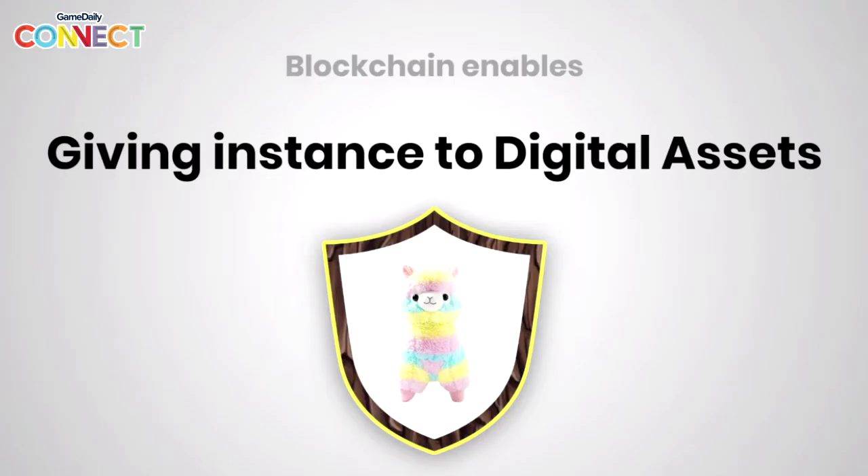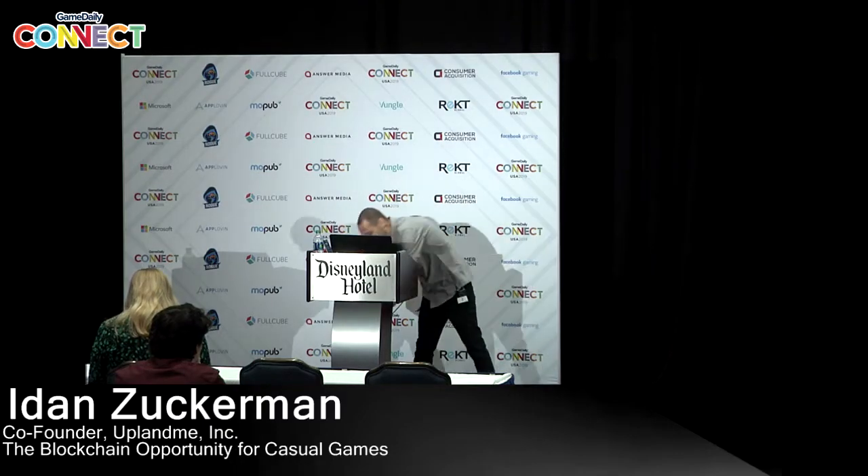Back to some of the things blockchain technology allows us to do. The first and most important thing is blockchain allows us to give an instance to digital assets in the real world. What does that mean? It means I can now take a virtual representation of a cute llama and metaphorically speaking turn it into a physical representation of a llama in the real world.